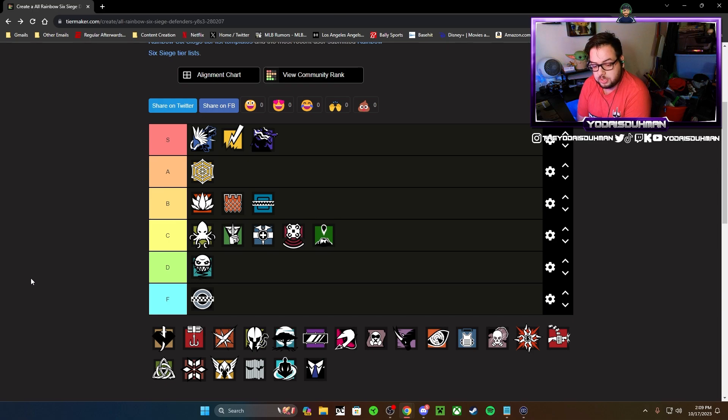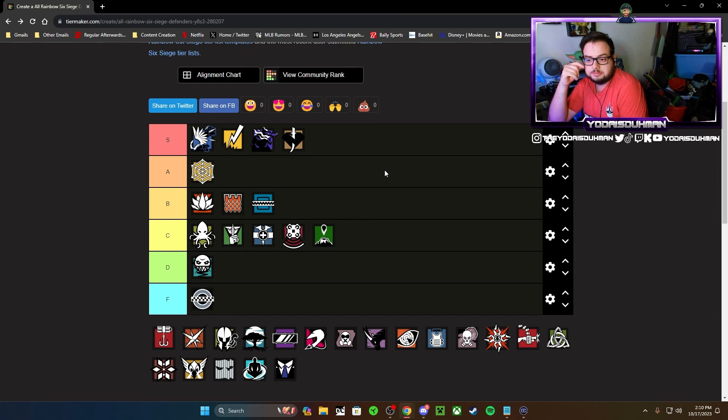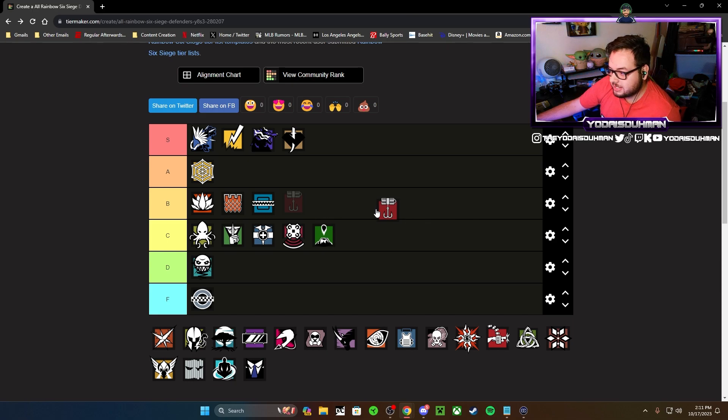Kaid is an interesting one — he's got wall denial like Bandit, he can Kaid trick if you're smart enough, and he has a great loadout with the TCSG and the AUG. Last time I put him in A tier, but I'm moving him up to S tier. Like Bandit, he's an operator every team needs. Some objectives don't require it, like Coastline Hookah, but overall Kaid is a great operator. If Bandit gets banned you shift to Kaid and it'll do the job just as well if not better.